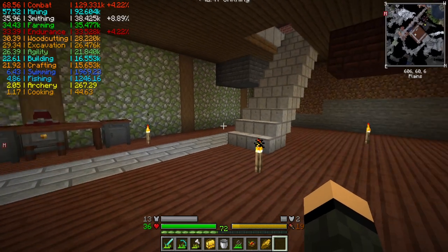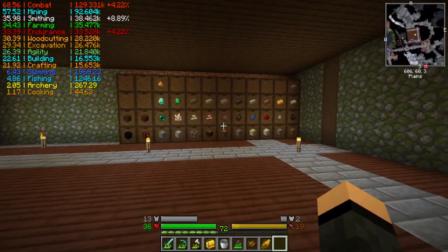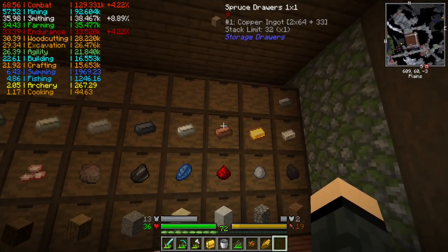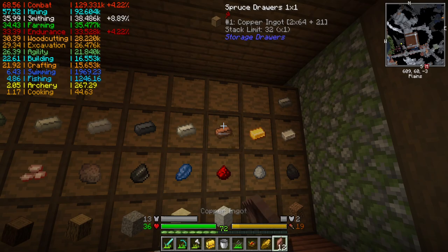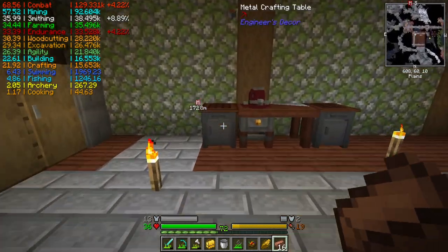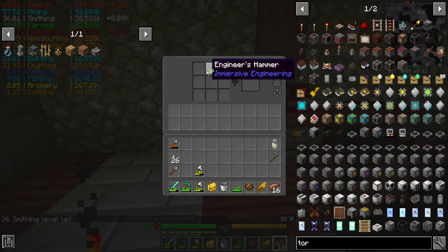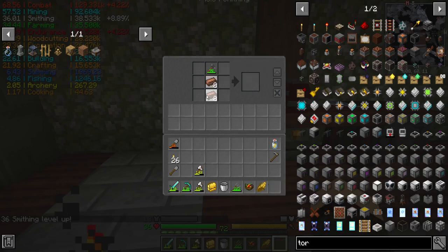Hey, welcome back everybody. Sign here again with episode 12 of my Engineer's Life 2 playthrough. And I think it's time that we probably get started on some sort of power. Word of advice though on these metal crafting tables: this inventory here gets deleted if you just pick up the table. Found that out the hard way.